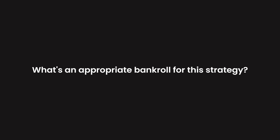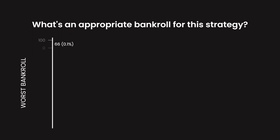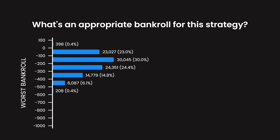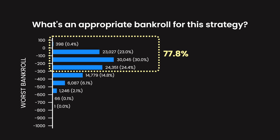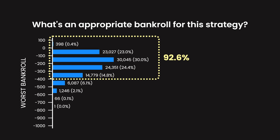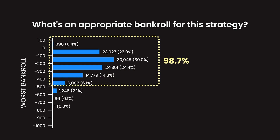Let's also see what bankroll would be needed to survive for 10 shooters. This chart shows how far down each session was at its worst moment. 398 sessions were never down at all. 23% were never down more than $100. 53% were never down more than $200. Over three out of four were never down more than $300. Over 90% were never down more than $400, and almost 99% were never down more than $500.